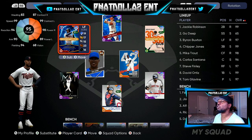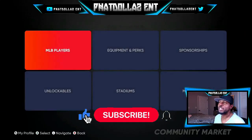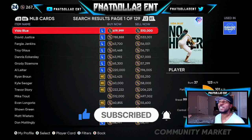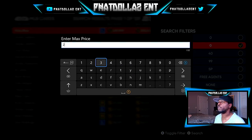The first thing you want to do to get unlimited stubs every single time — it doesn't matter if you got 10 or 12,000 stubs, this method will work. Come down to the marketplace and pay attention to the filters. Go to filter and set max price to 250.